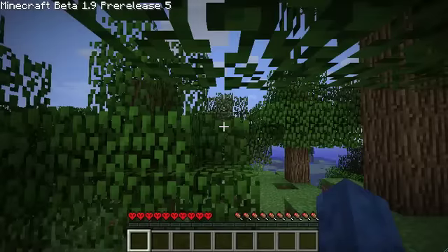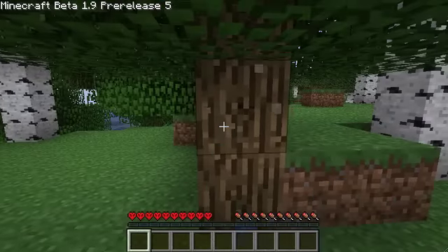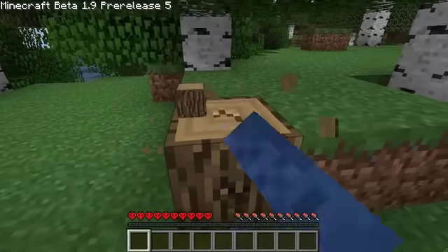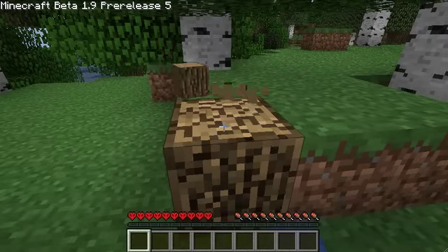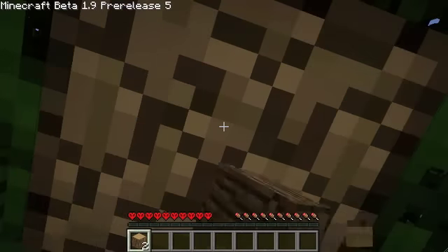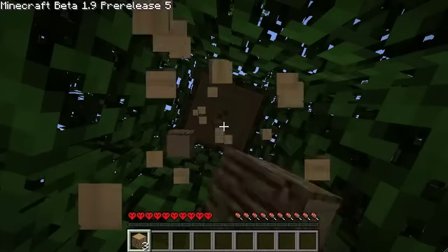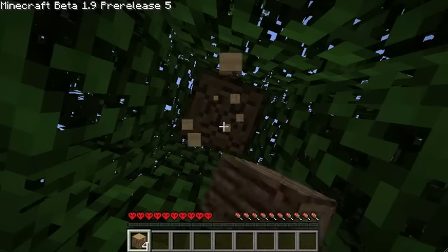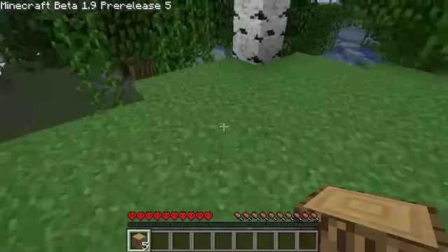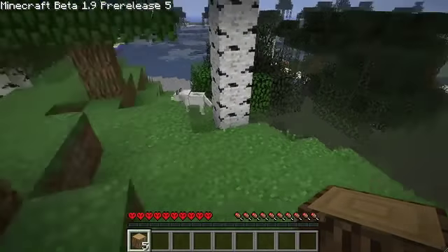I still can't believe that Creeper took me out so easily when it seemed like he was quite a distance away. I will be super paranoid about making armour now — I should have just gone straight back to base with that iron and made some armour. We'll know that now. Creepers are definitely not to be messed with in Hardcore mode, even with full health.